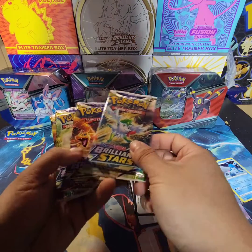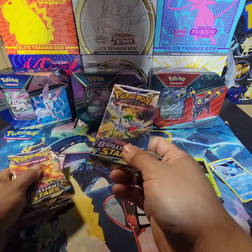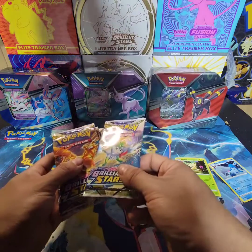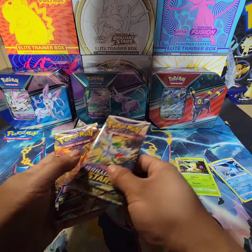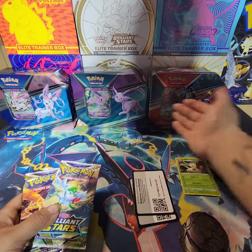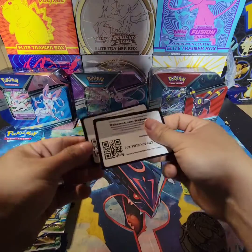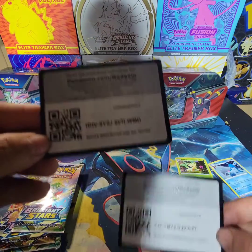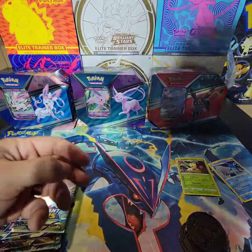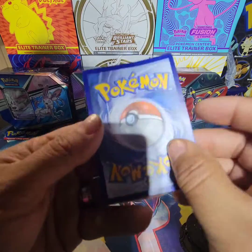Well guys, this is part two of the Brilliant Stars opening. I started off with the collector box, now I'm going to work my way to the three-pack booster blisters, then we're gonna finish off with the Eevee tins. These are the promo cards for each blister. I'm not happy how they came - they came kind of damaged in the back, so that is kind of messed up.